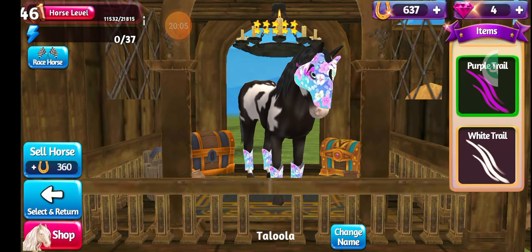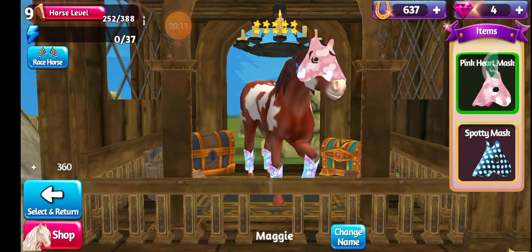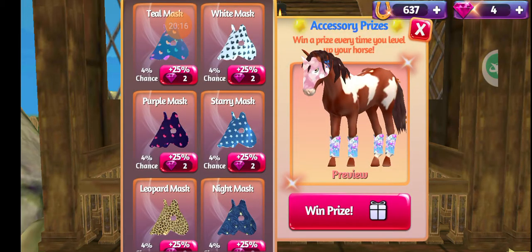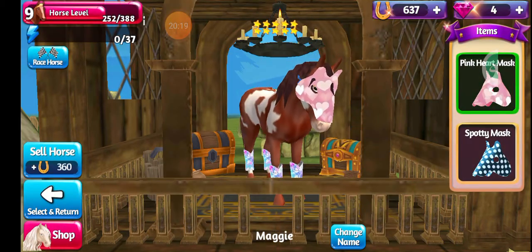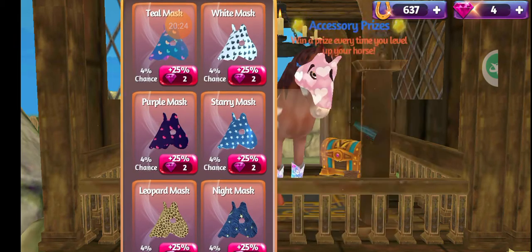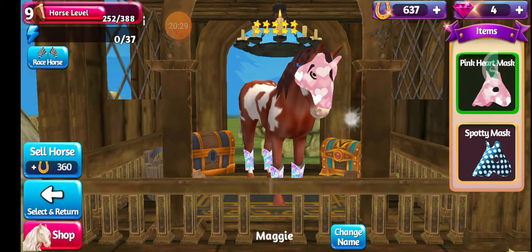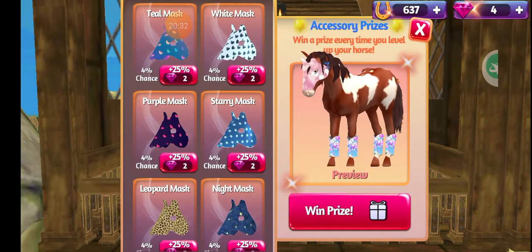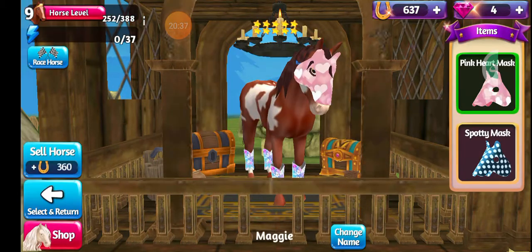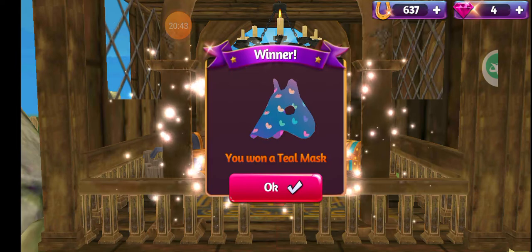If you need to collect something for one of your horses — see, horse level 9 — you click on the top left where it says horse level and it's blinking red. Click right there, it'll bring you to that screen. All you do is hit 'Win Prize' and keep doing that until it says your horse needs to be leveled up more or you need to be leveled up more — in my case it would be the horse.